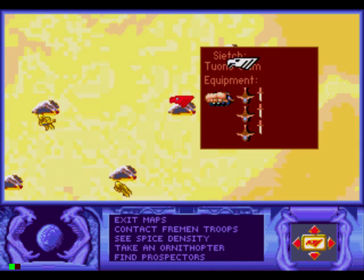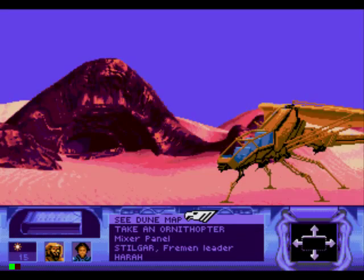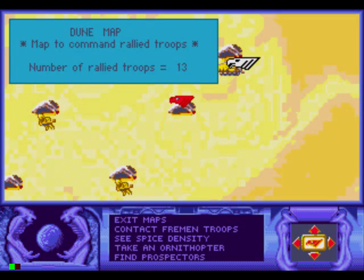Yes — a harvester, ornys: two ornys and three Gris-knives. Maybe I can do that from the map.